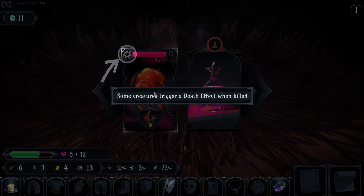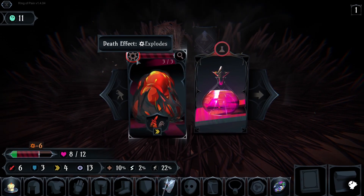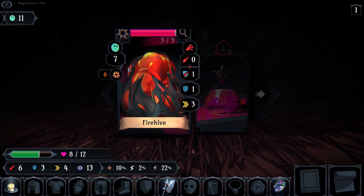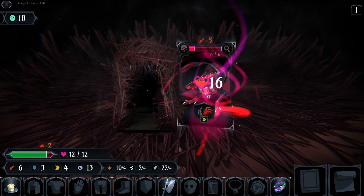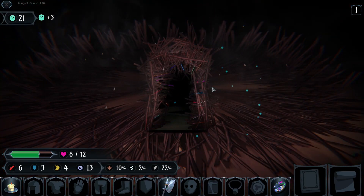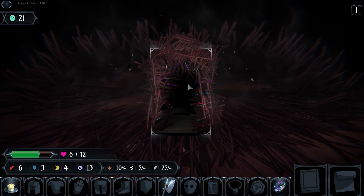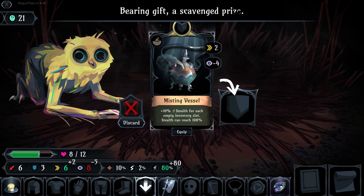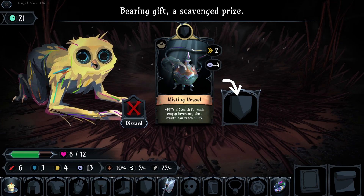Some creatures trigger a death effect when killed — they explode. Let me just see if that is okay. There you go. Oh hello, I really like the look on his face.